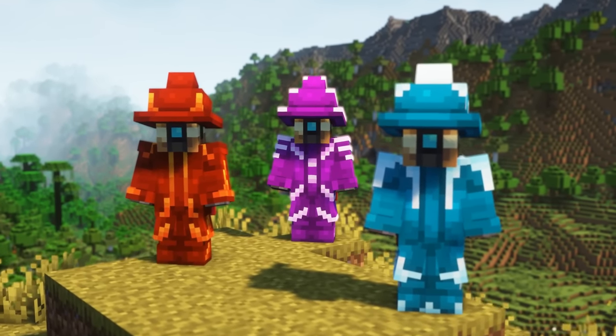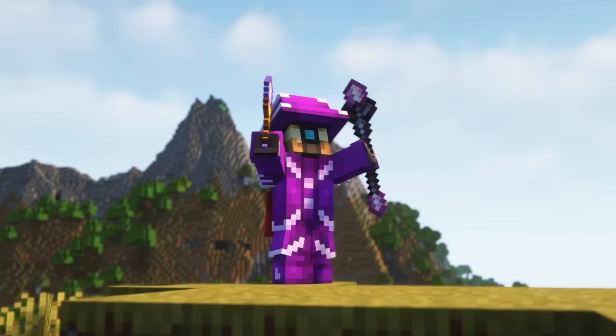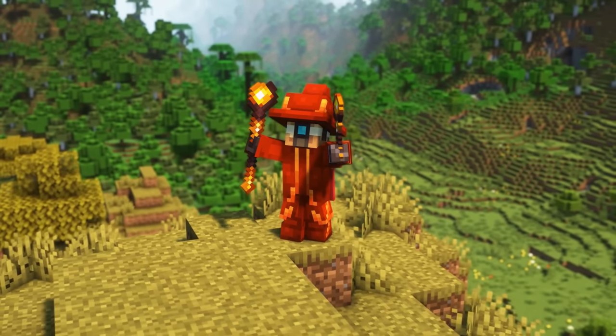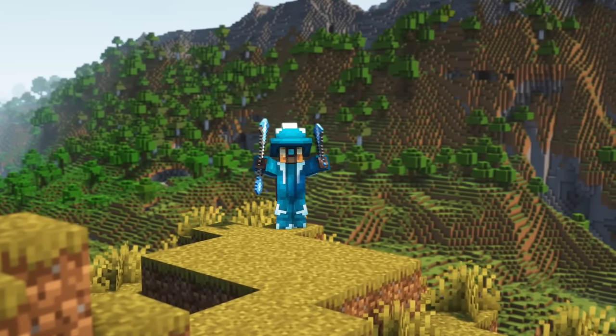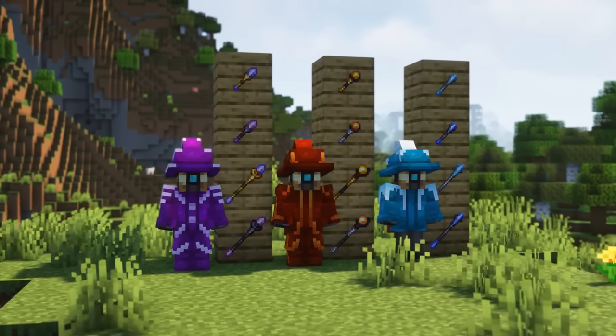Let's take a look at the different classes. There are three wizard classes: Arcane wizards, which are specialized on dealing single target damage; Fire wizards, which are specialized on dealing area damage; and Frost wizards, which are specialized on combat perks. All three wizard classes have their associated wands and staffs.